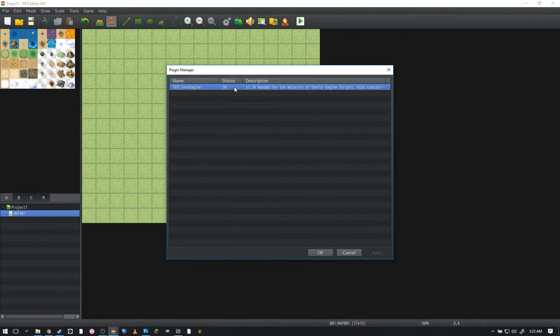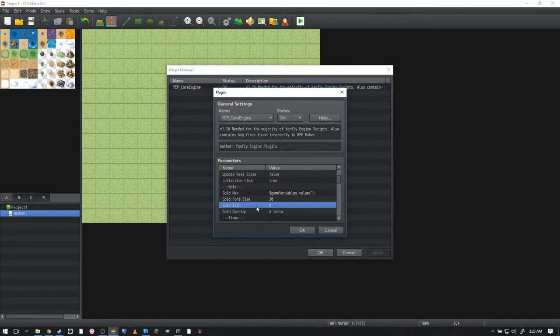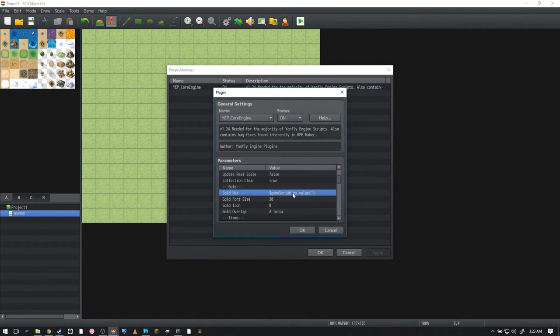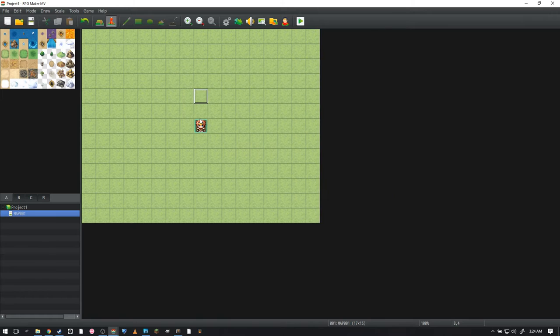Go to Plugins, double-click on YanFly's Core Engine, and scroll down to gold. What we're going to do is change max gold to `$gameVariables.value()` and whatever we assign that max gold value to — so variable one. You can just put it at zero because YanFly made this a number variable type and not a string. Add a semicolon just to be safe.